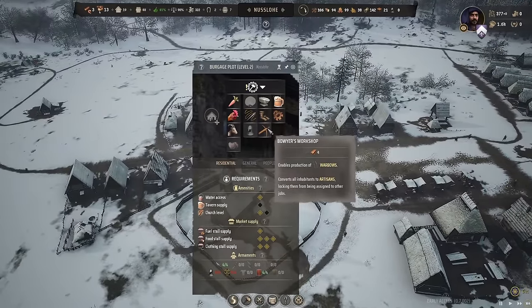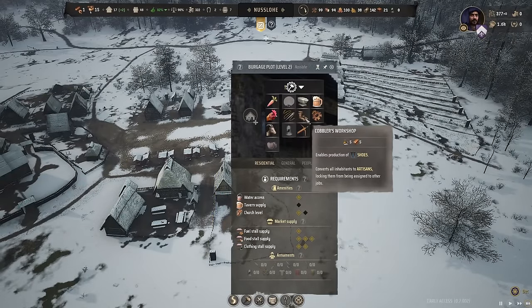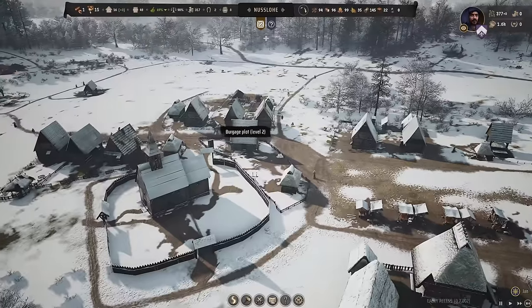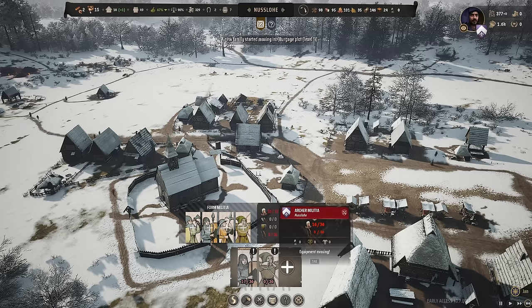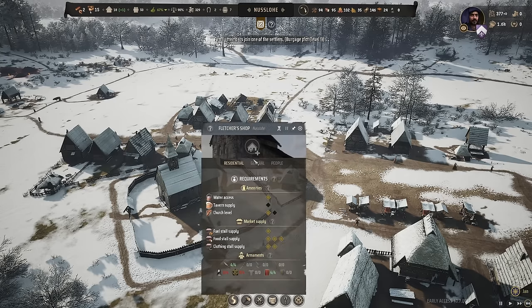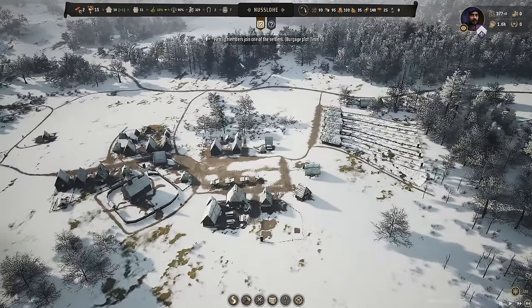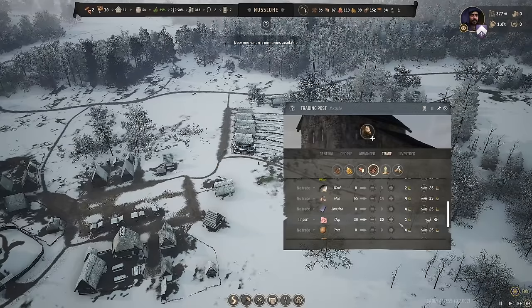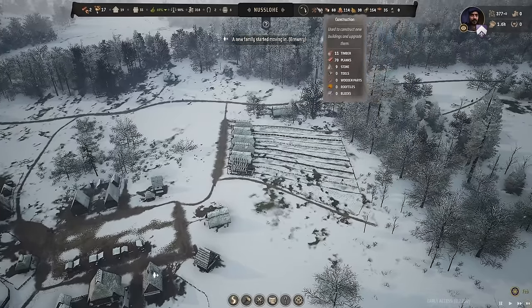This house is now tier two, so we're going to turn it into our brewery. We'll have bows being made and make a second regiment — we're going to go with our drum militia. Right now the equipment is missing, but as soon as they start making bows, that will be sorted. And any surplus we'll start selling. We already have the clay trade route done — so we should already have 20 clay. Yes, there we go — 20 clay already here.